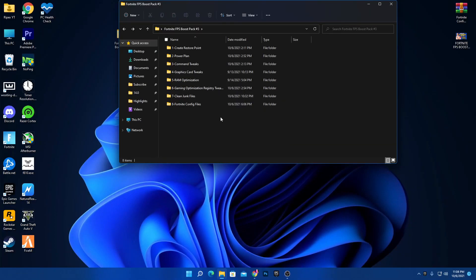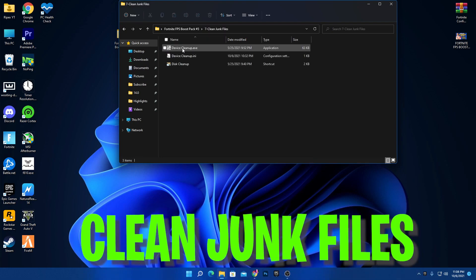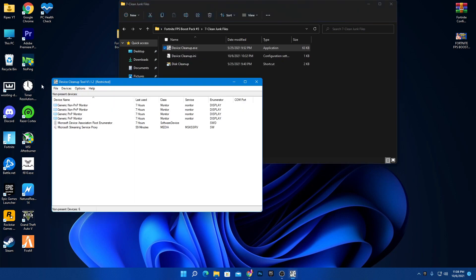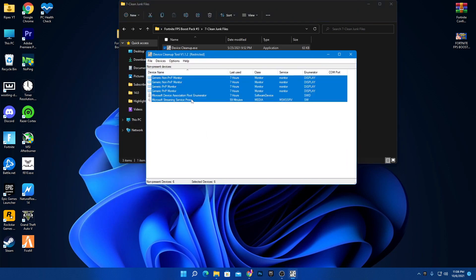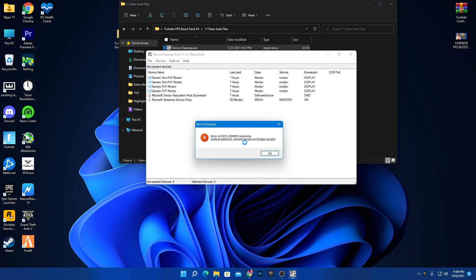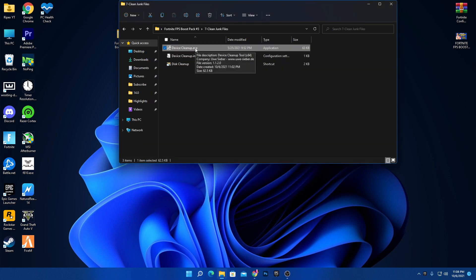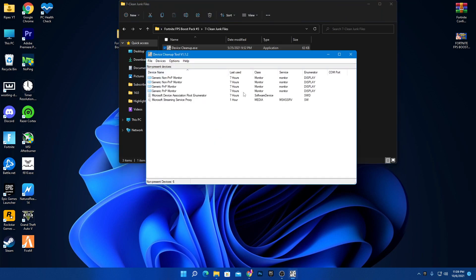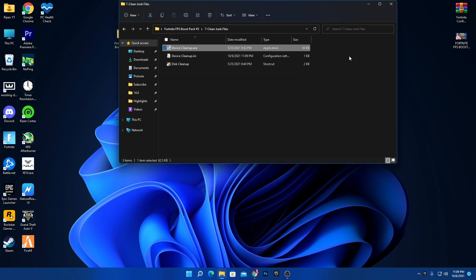The seventh step is cleaning junk files. Open the folder — there are two programs: Device Cleanup and Disk Cleanup. Open Device Cleanup, press Ctrl+A to select all, then press Delete. Make sure to run it as administrator, otherwise you'll get an access denied error. Running as admin lets you delete all corrupted or junk device entries from your PC.